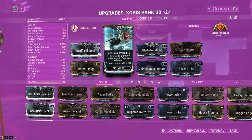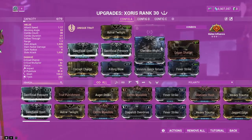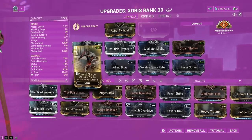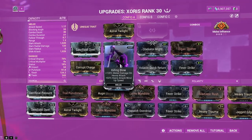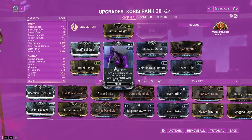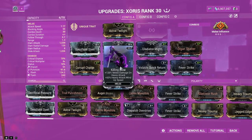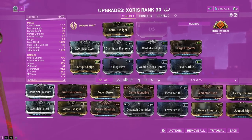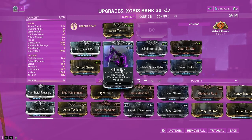Anyways, this is the build. We've got two Sacrificial mods, Gladiator Might for more crit damage, and Corrupted Charge to have that initial combo. I also have this here so that when I do the explosion it will do more damage — 120% melee damage on heavy attack plus increased wind-up speed.